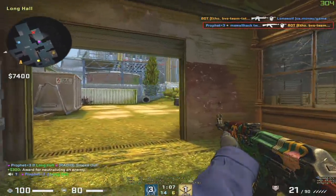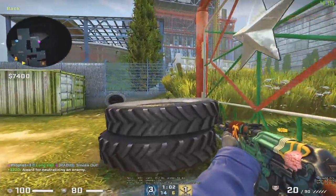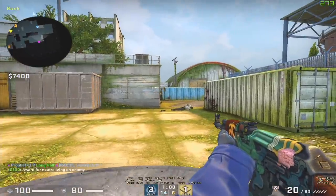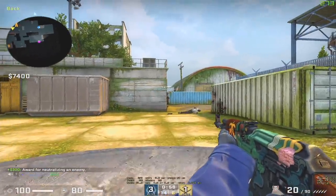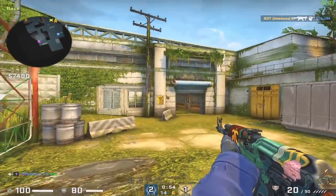I can't go through this video without mentioning the big double tire by T spot. I imagine it'll actually be a pretty decent spot to save your gun, because you can actually look down at the ground and people won't see you there. Though with the exception of holding for a super aggressive push from the CTs, I can't see it being used for much else.